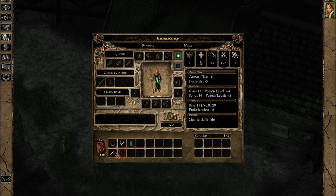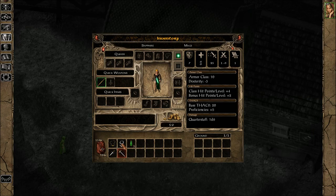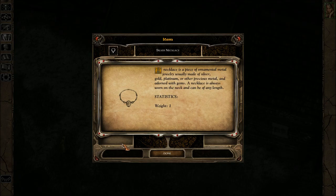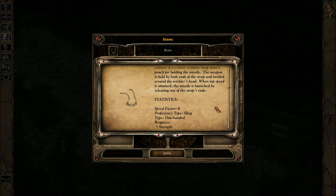And this dagger — a typical dagger has a pointed, usually double-edged blade, as opposed to a knife which has a single edge and is a bit shorter. Just tell me about a necklace: a necklace is a piece of ornamental metal jewelry, usually made of silver, gold, platinum, or other precious metal, and adorned with gems. Slings have existed since the beginning of recorded history. The basic sling consists of a leather or fabric strap with a pouch for holding the missile, twirled around the wielder's head, and when top speed is attained, the missile is launched by releasing one of the strap's ends.